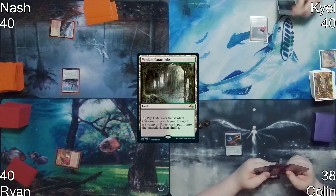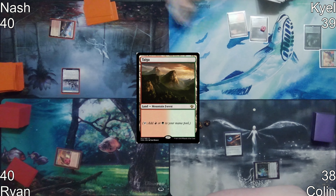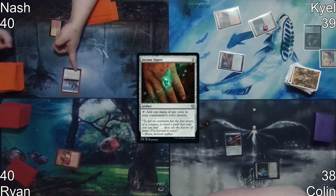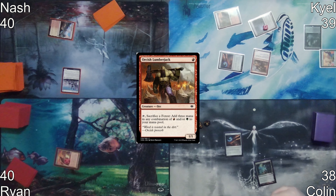Nash starts his first turn with Spectator Seating, followed by Esper Sentinel. Kyle starts his turn with a Verdant Catacombs, which he immediately cracks to get a Taiga. Kyle taps out to play Arcane Signet, not paying the mana for the Esper Sentinel trigger. He then uses the mana from his Arcane Signet to cast Orcish Lumberjack.